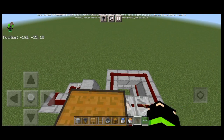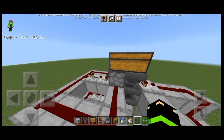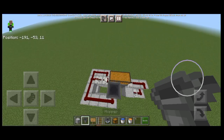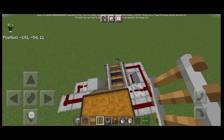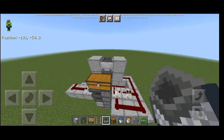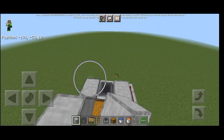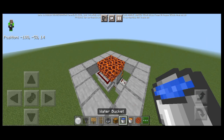After that put a double chest in here and place a hopper right here. Then put a rail on top of the hopper and place a minecart with hopper.